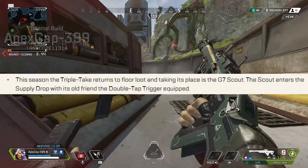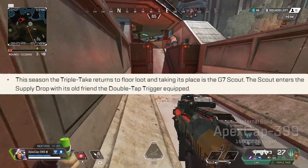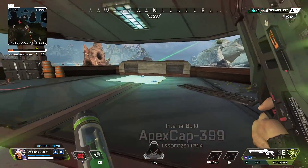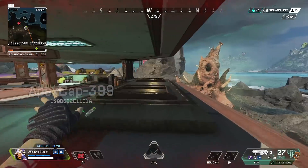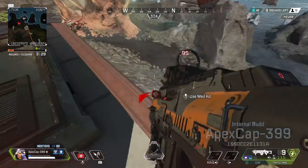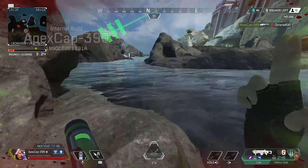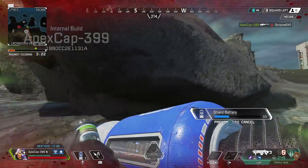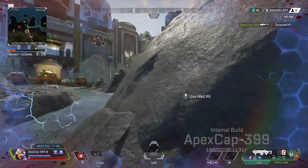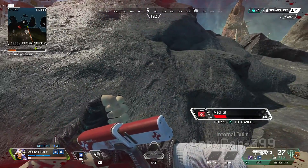This season the Triple Take returns to floor loot, and taking its place in the supply drop is the G7 Scout — which enters the supply drop with its old friend the Double Tap Trigger already equipped. I know there are thousands of gamers out there absolutely furious at this news, but I am not one of them. I am ecstatic — I finally get my Triple Take back. It's been way too long.